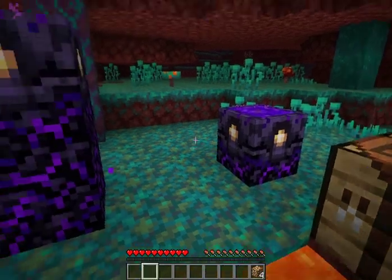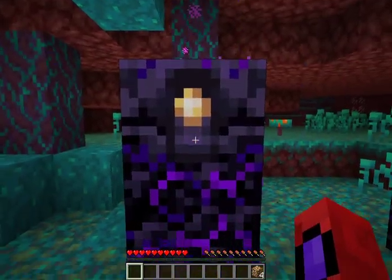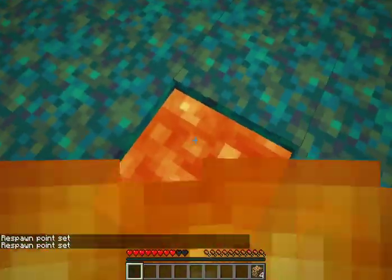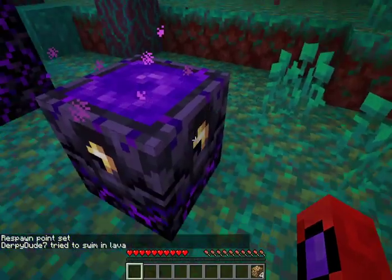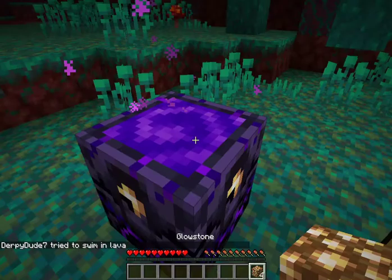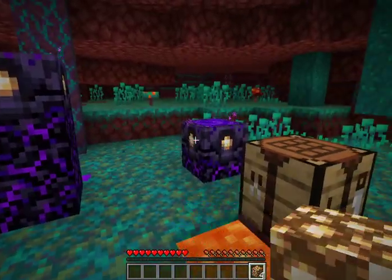So what you want to do now is right-click it — it says 'respawn point set,' 'respawn point set,' 'respawn point set.' I almost fell in for another one.